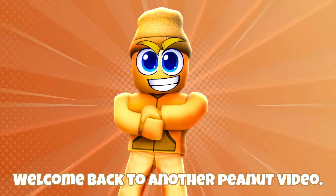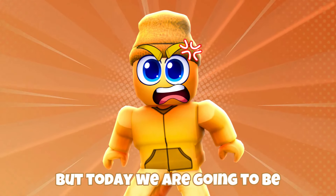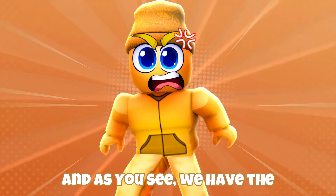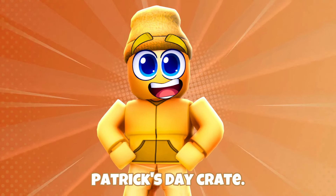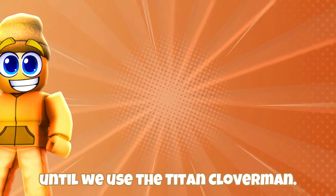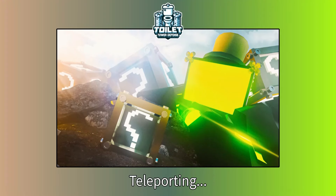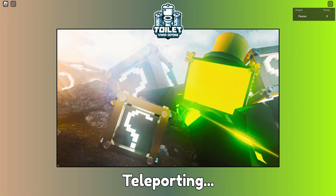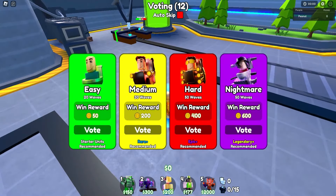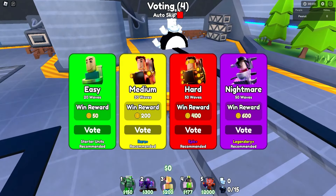Hey, what's up guys, welcome back to another Peanut video! Today we have another Toilet Tower Defense mode where we're going to be upgrading our lucky units through winning matches. We have the three new lucky charms of the Saint Patrick's Day crate, and when that drops we are going to be upgrading them every step of the way, all until we use the Titan Clover Man. Stick around to the end to see us stomp some toilets!